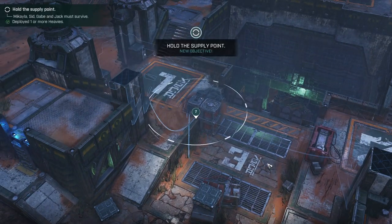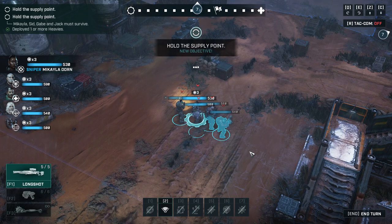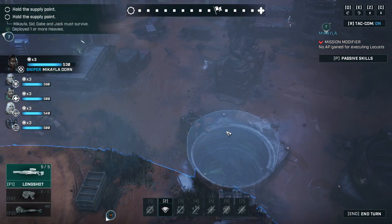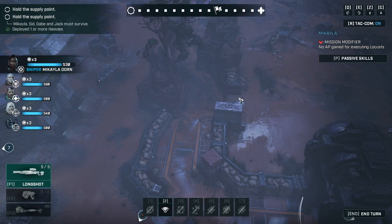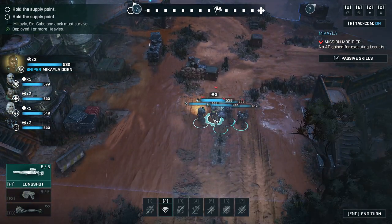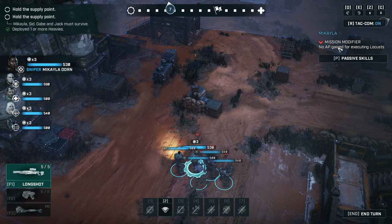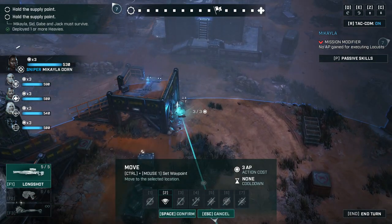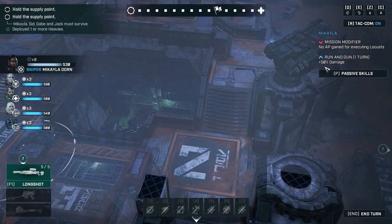We need to lock down those supplies before the locusts destroy them. That's a new map — well, we've fought here once but it is a slightly altered map. I distinctly remember one time that we fought here there was some ultra-good high ground position up here, and it still seems quite nice, but up here seems even better. That's potentially the better spot. Okay, we do not have a scout with us. No AP gain for executing locusts — well, that's not really a problem. Michaela rushes in; I want to take the high ground over here.